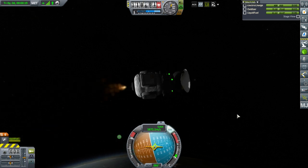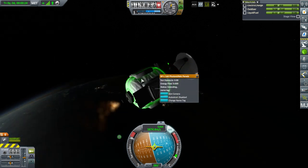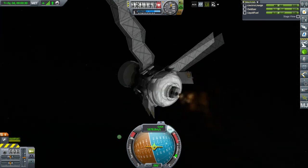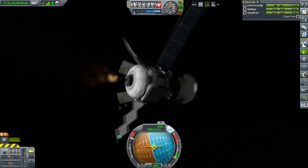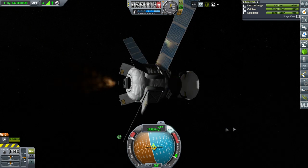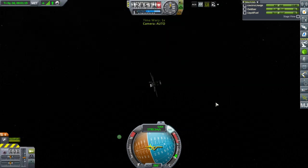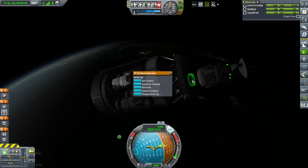The thrust-to-weight ratio is so low — it wasn't meant for this. Apparently some issues with the way I stacked everything — auto strutting happened. This can't make orbit, it'll fall back down, which means probably the others won't either. Let me stage this one off — decouple. Let's decouple top node.